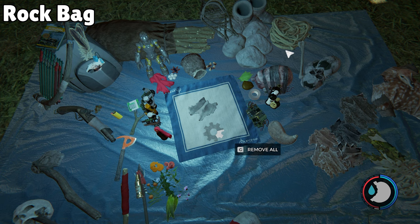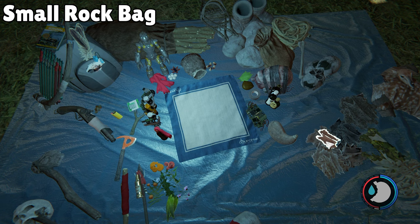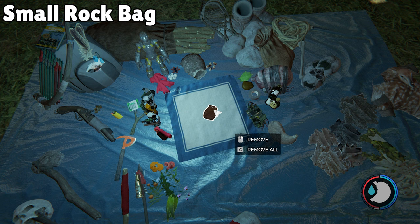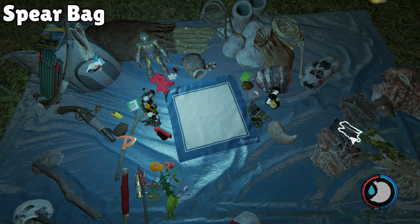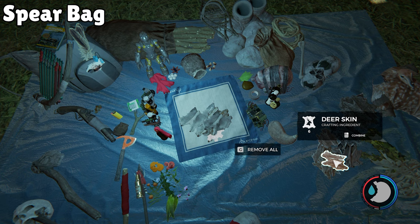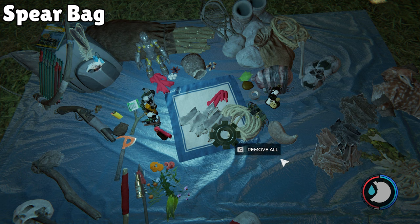The Rock Bag lets you carry ten rocks instead of five: one boar skin, three ropes, and one cloth. The Small Rock Bag for slingshot ammo: one rabbit fur and one rope. The Quiver holds 20 more arrows: three rabbit furs and one rope. The Spear Bag lets you carry multiple spears: two boar skins, two deer skins, two cloths, and three ropes.